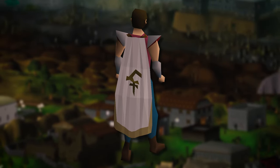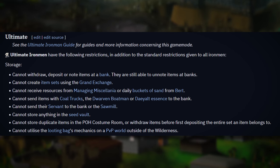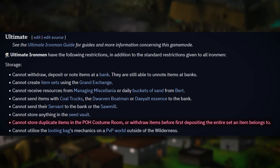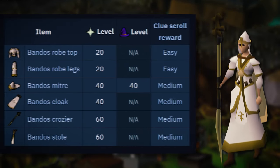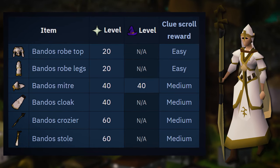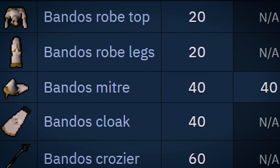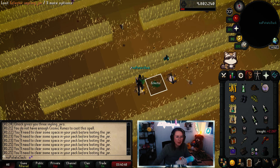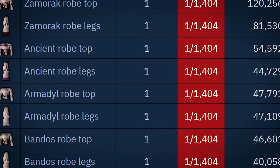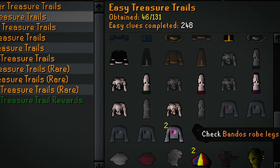One of the items is the Bandos cloak from medium clues, and we do already have that, but there's a catch. As a UIM, you cannot take out an item you have stored unless you have the full set. In this scenario, that means the entire Bandos vestment set — that is a whole six pieces from clue scrolls. Thankfully we already have all of them except for the Bandos robe legs from easy clues. That means I have two options: one, get a new Bandos cloak from a medium clue, or two, get my last piece — the Bandos robe legs — from easy clues. I'm gonna probably do a little bit of both and see where my RNG is.